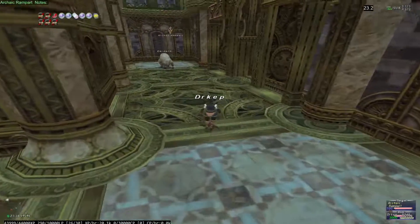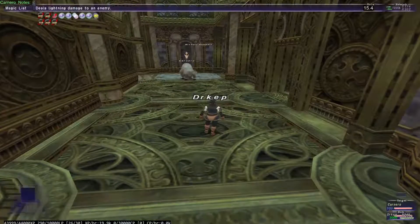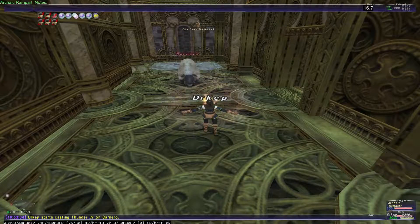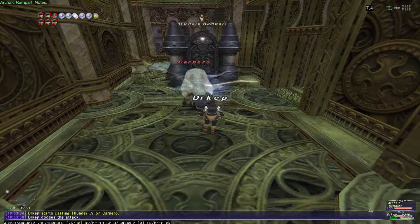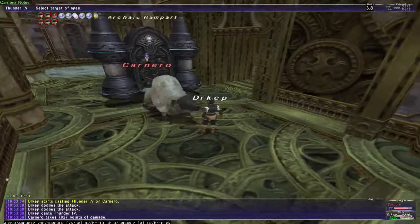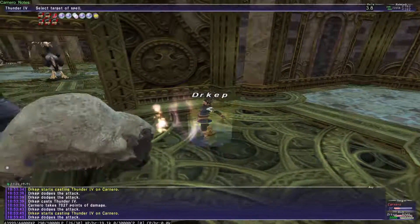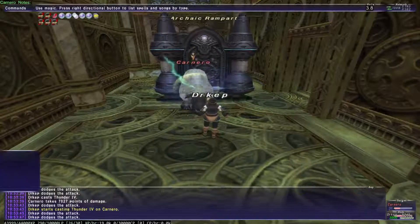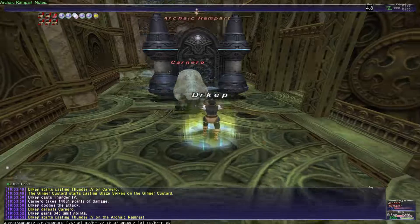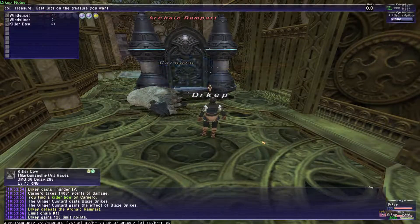The other thing that randomly spawns are up to 2 NMs with the archaic ramparts. In this case, we have Canero spawned. I'm not sure why that rampart is kind of invisible, but when it starts moving it should show up — kind of weird, but it works. So I'm going to go ahead and kill Canero. I do think this is tuned a little bit high, so I'll probably lower the health a bit.